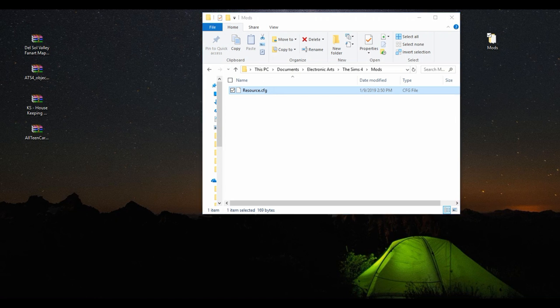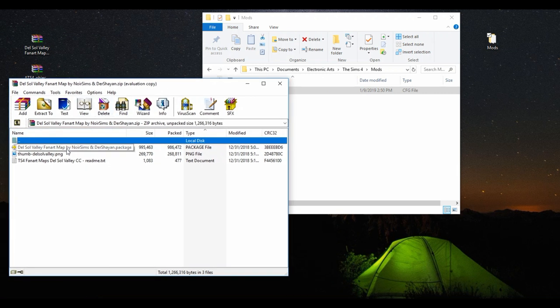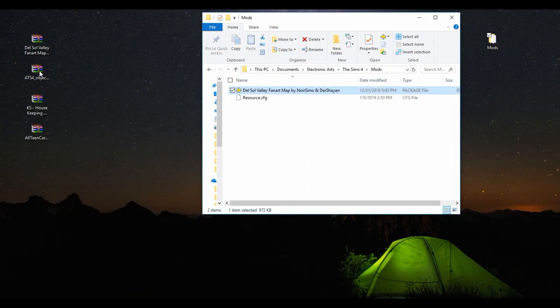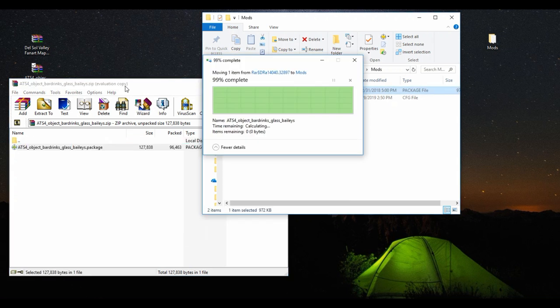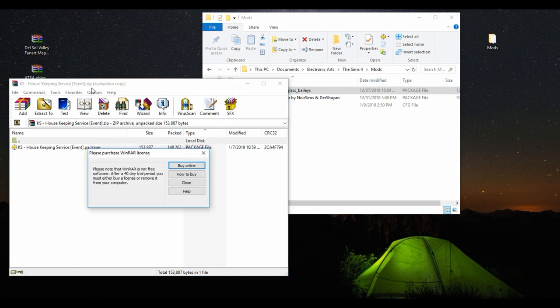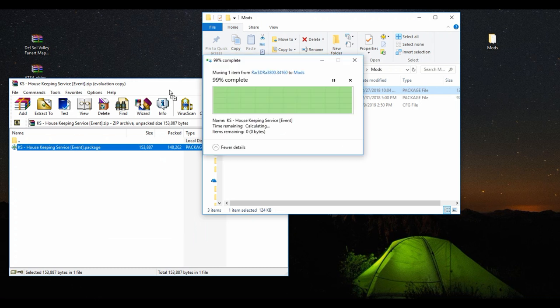So, this is how you install the map. All you do is open up the file — it's the Del Sol Valley Fan Art Map — and drop it into your mods folder. That is it, just drag and drop. Moving on to the drinkable drinks, I'm going to install the Baileys. You would just drag and drop that one as well. Whatever drink you decided to download, or all of them, they will all be installed the same way. The housekeeping mod is very easy too — just drag and drop it into your mods folder.